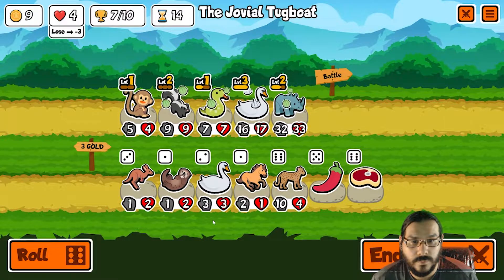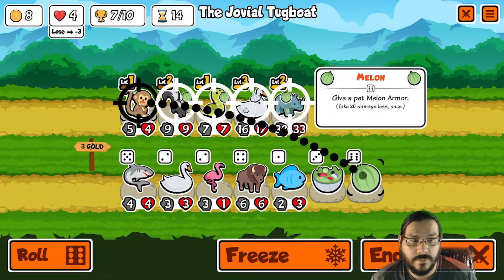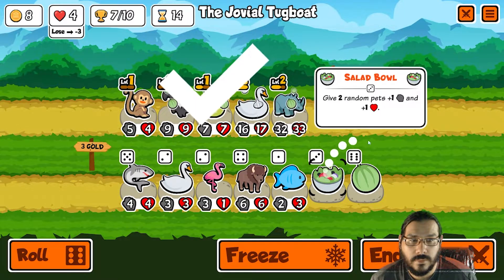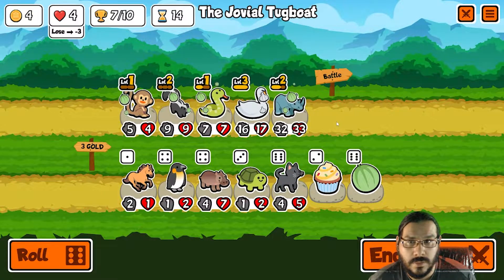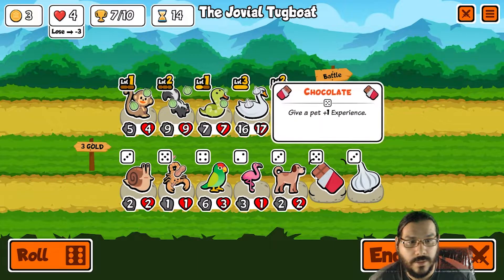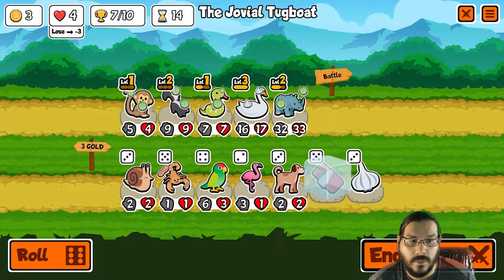Reroll, reroll. There's the bison — but it's way too late for bison. We're on turn 14. We'll just buy melon armor. Actually, we'll buy salad. Let's just buy melon armor. I've got two rerolls before, so let's do that. Chocolate — I do want that. Would snail even at this late? I mean, we can afford to lose two times, but... All right, end turn.